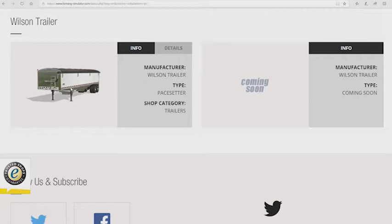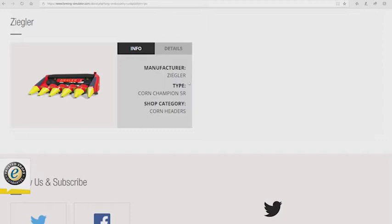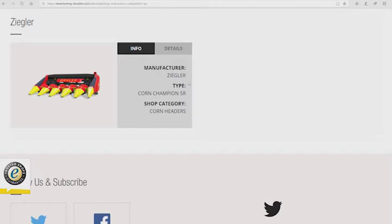Wilson Trailer — still nothing new. Ziegler — there is the Core Champions 5R, nothing new there. As always, I hope you guys enjoyed the video — if you did, please smash that like button!